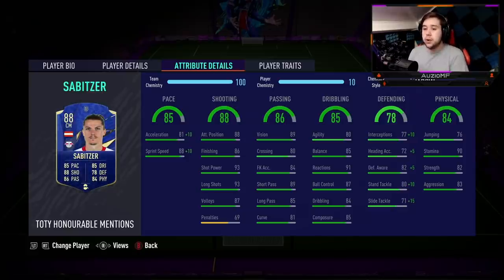Now these are the stats I need to look at because I'm playing this guy as a box-to-box midfielder, so he needs to be good at defense. With the Shadow chem style, it really helps out — he goes from 77 interceptions to 87 interceptions. He's got 77 heading accuracy, 87 defensive awareness which is insanely good, 90 standing tackling, and 86 slide tackling. He should be putting in a very good tackle. Physically: 90 stamina, 82 strength with 83 aggression.